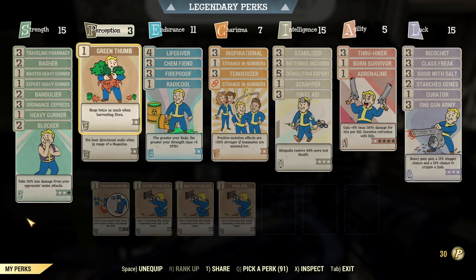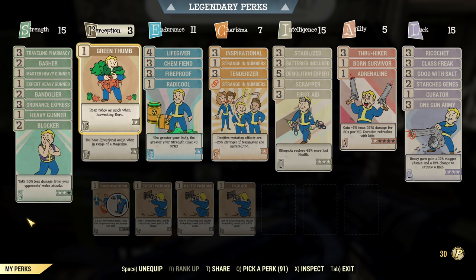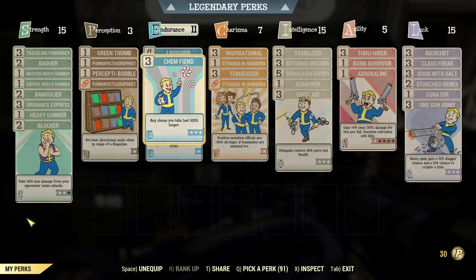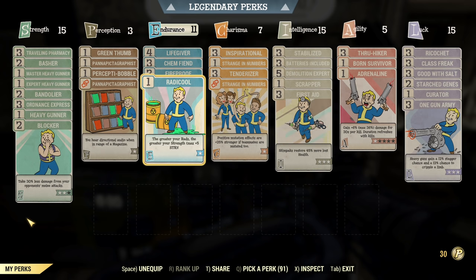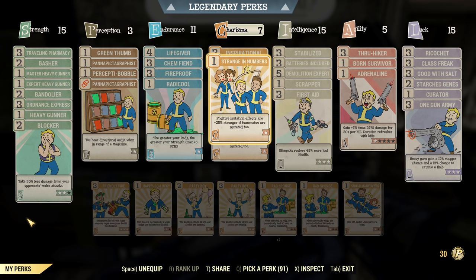More heavy gunner perks, Basher to use my Shredder Minigun, and more carry weight perks. Under Perception I have quality-of-life stuff to find more magazines and Bobbleheads, plus perks to pick up more flora. Under Endurance it's all tankiness — purely more HP, plus Rad X. I use them frequently and the duration is really good. Fireproof for tankiness, extra carry weight from Radicool, and more damage with the Shredder Minigun.